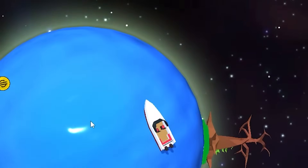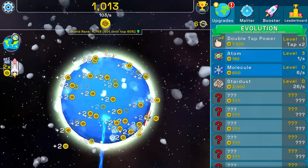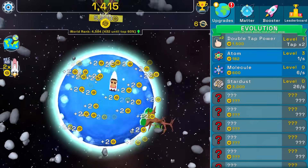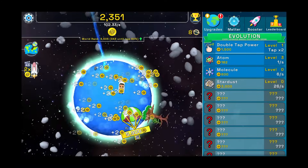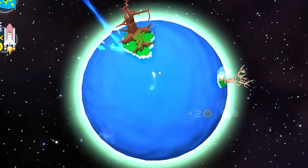You know what we need — an auto clicker. Setting it to 10 milliseconds. This is how these games are meant to be played. Look at the earth, it's just heating up, it's about to explode — all the meteors are coming in. Avoid that stupid parachute — I don't want to watch an ad. Let's stop clicking for a bit.